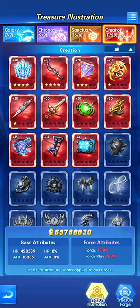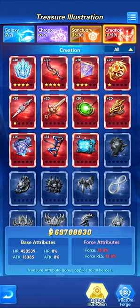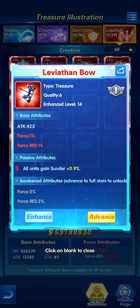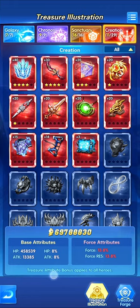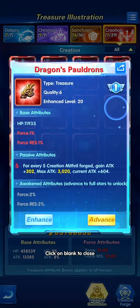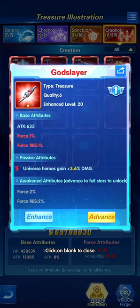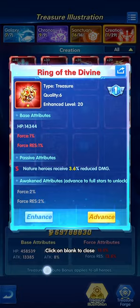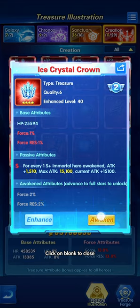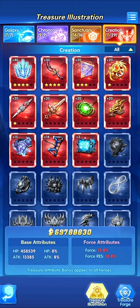Looking at more Creation Reincarnation Treasure: the Leviathan Armor gives all units critical resistance, one increases thunder for all heroes, and one reduces damage for god heroes. They're very useful and can make a difference. You won't be able to upgrade them to five stars until you get the Sanctuary Treasure pieces.